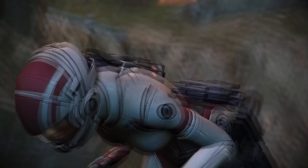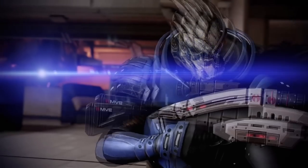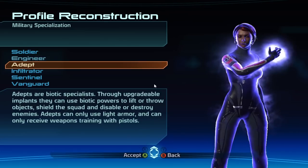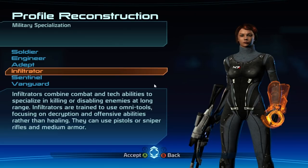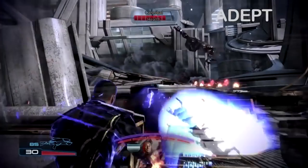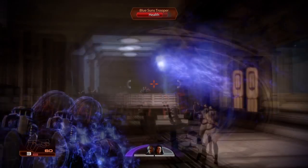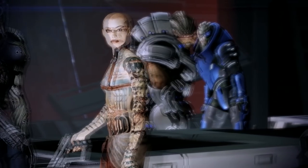The Mass Effect Legendary Edition is only a few weeks away and one of the biggest decisions you will make when starting the series is what class to play. This video series is designed to give you an in-depth look into each class so you can make the most informed choice to match your preferred play style. Today we're taking a deep dive into the Adept class, how it evolved across the trilogy, with tips, advice, and the best companions that pair nicely with it.